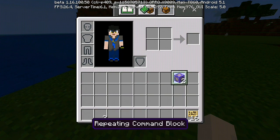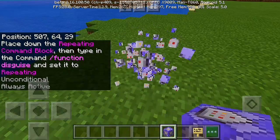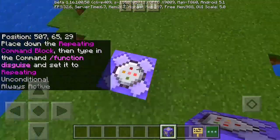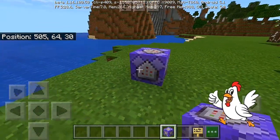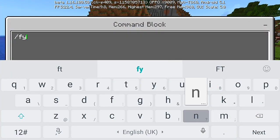There you go, we get the command blocks — they're repeating command blocks. What we're going to put into the command blocks is the slash function command.